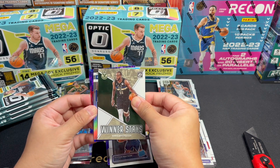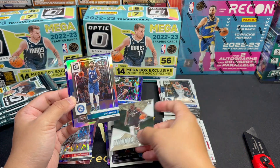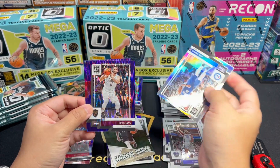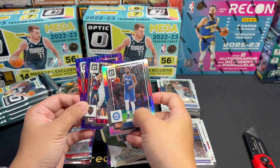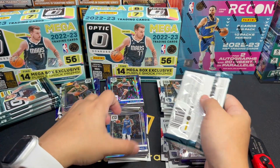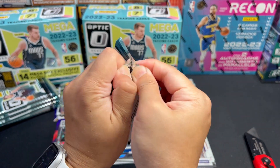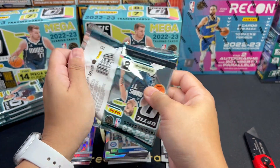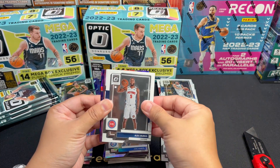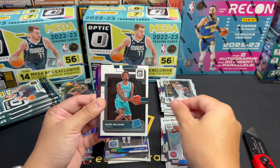Last pack for the first box. We have Evan Mobley and Harris, Magic, Doncic. Max Christie Rated Rookie. Winter's Days, Paul Pierce of the Celtics. And our silver — it's a vet — Preston. All vets: Trey Mann for the Purple Shock and Jalen Suggs of the Magic. Wrong Magic player.